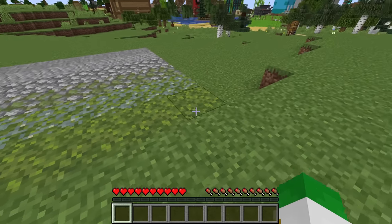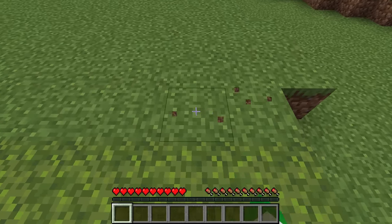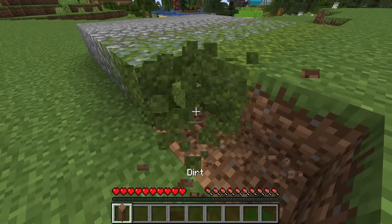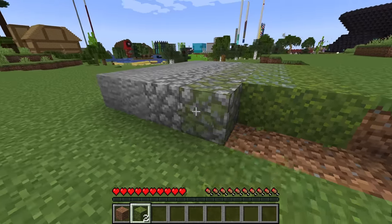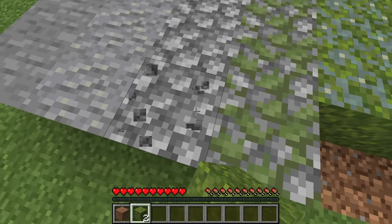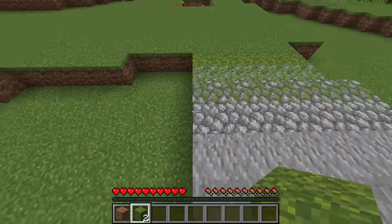A really popular gradient recently is one that goes from grass blocks into stone blocks. You can see here it goes from grass, then into moss blocks with glow lichen on top, then moss blocks go into mossy cobblestone, from mossy cobblestone into standard cobblestone, then into andesite, and then of course into stone.